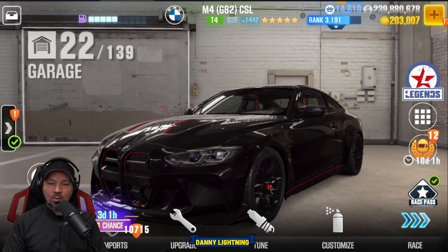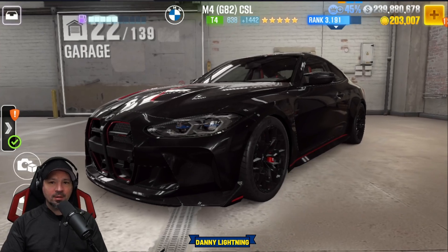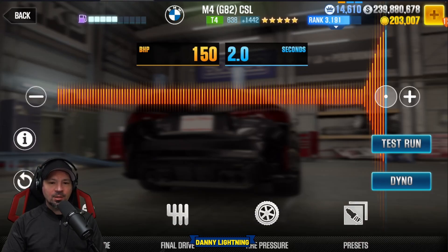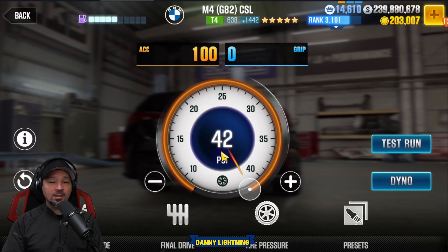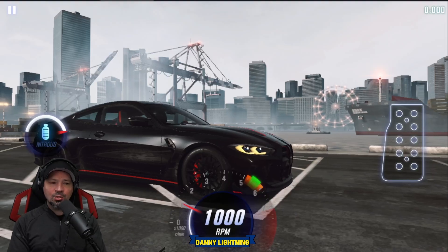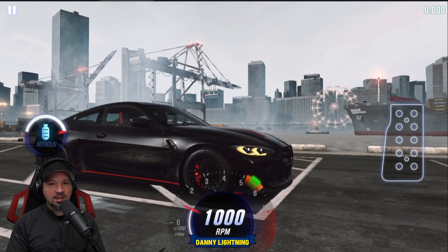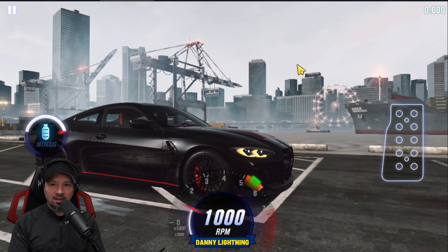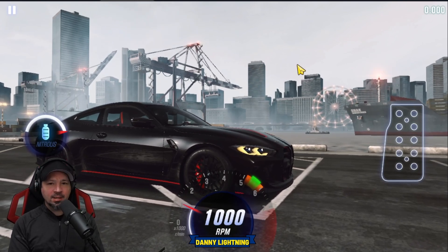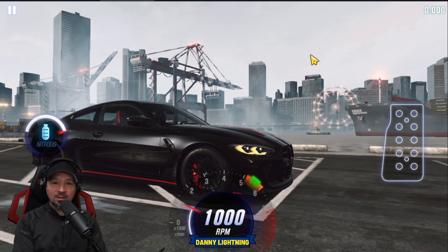Now we're going to set this up on only stage 5 parts. Stage 5 with all the fusions — this is how you're going to tune it and drive it. Nitrous is still all the way to the right. Final drive is at 3.52 and tire pressure is still at 42. I tried like 10 or 15 different shift patterns and it looks like we're still going to use the same weird shift pattern as stage 6 — basically launch, get into 6th gear really quickly, then hit your nitrous.